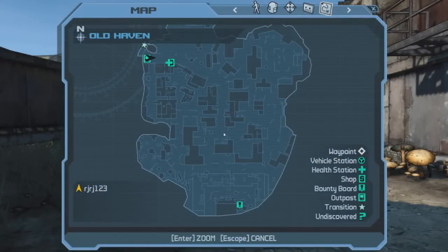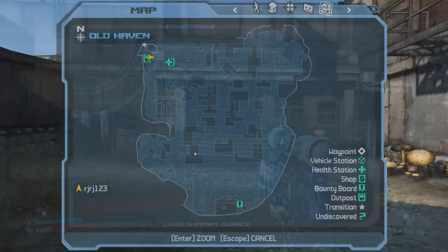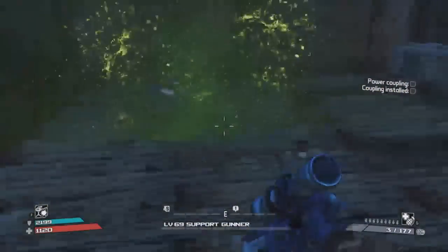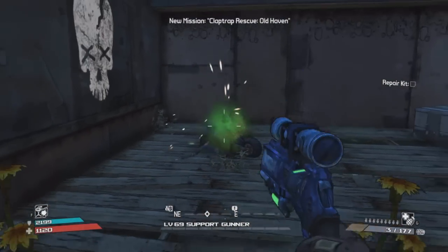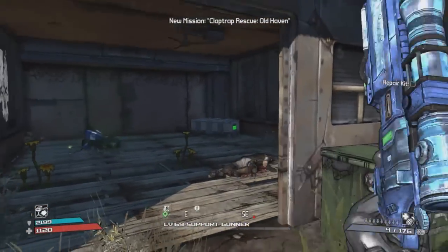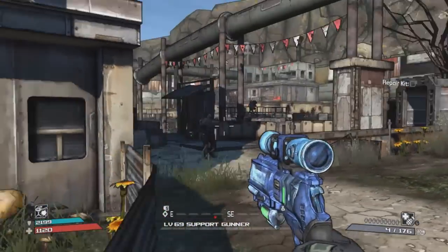The next Claptrap rescue mission is located in Old Haven, right here on the map. What's different about this one is that in order for him to appear, you have to complete the quest 'Not Without My Claptrap,' which I believe is part of the main quest. Once you complete that, he'll appear.